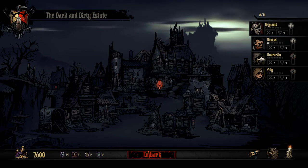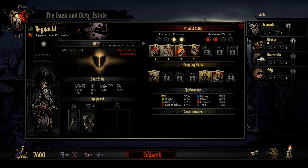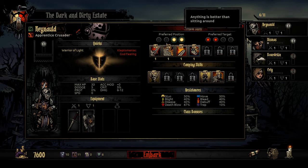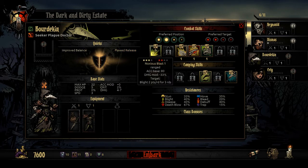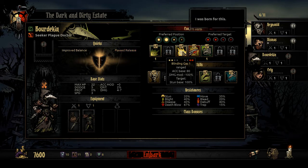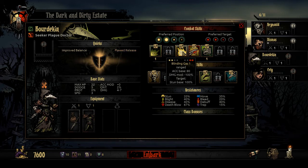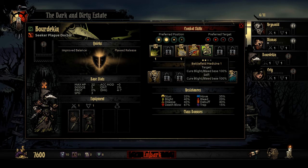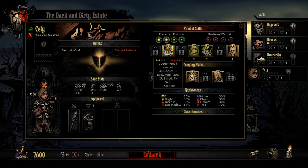This building is the sanitarium, where you're able to remove negative quirks - it's not unlocked yet. The guild is where you upgrade your characters' skills. Our new Plague Doctor has Noxious Blast for blight damage on the front two row characters from the back three rows, Blinding Gas which is a powerful double back row stun - very strong and underutilized - Incision for base damage plus bleed, and Battlefield Medicine to remove blight or bleed from your characters.